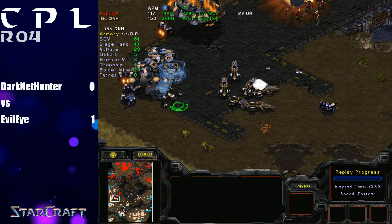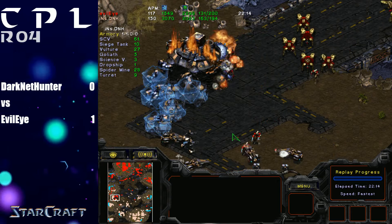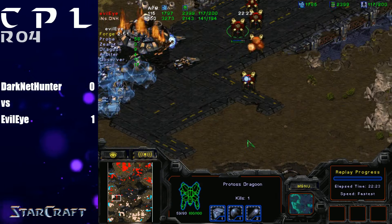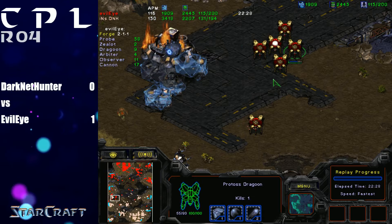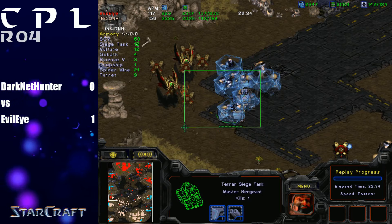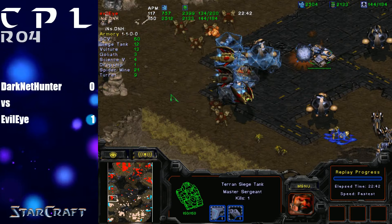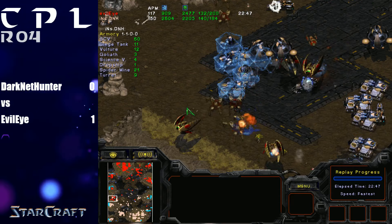Major props to D&H, but this backdoor is going to be pretty devastating. There are a lot of Zealots coming in to deal with all these vultures and siege tanks. There's a single Goliath over here, but so many spider mines are doing a good amount of damage to the Protoss army. Now we're going to start to see that go right back over to Evil Eye — he's able to push straight through here. There are a lot of forces in stasis he can just wait around for. But D&H coming in with the siege tanks — Evil Eye kind of took a break for no reason, and now this whole army is going to be cleaned up.